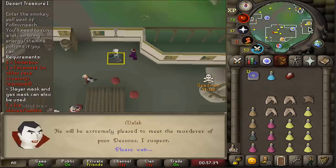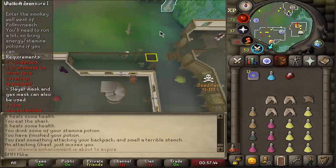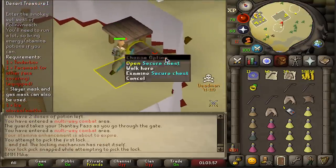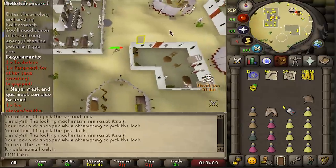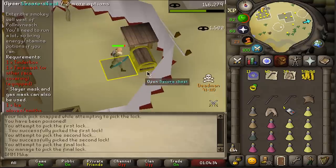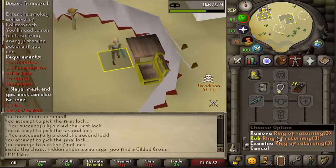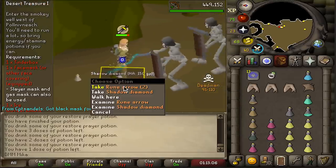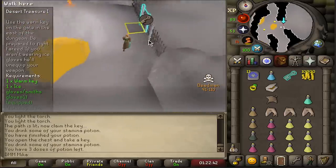Diamond number two — blood diamond! The next one is the shadow diamond. I have 50 lockpicks — let's take a look. Nope, nope... it's about one in 200. Ah, let's get it — huge, pretty lucky! Diamond number three done, and I'm now 65 range.